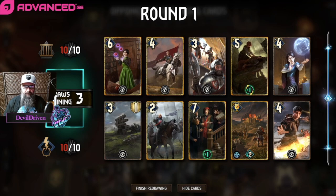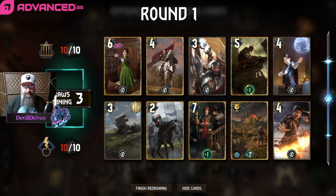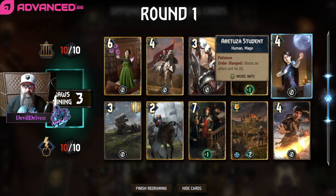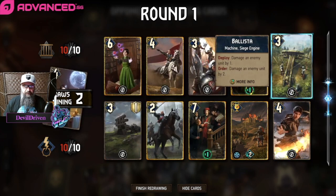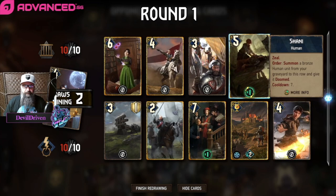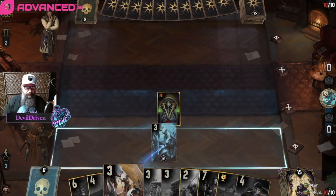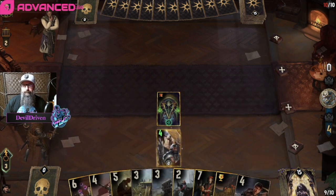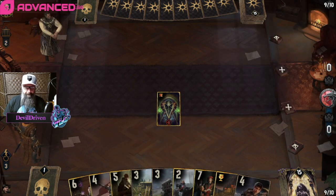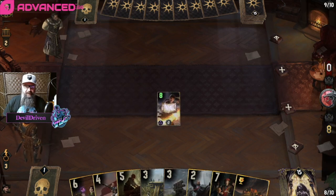Do we play the siege round one, or do we save it for the bleed? I guess we keep the guard — we want to have these. We could pull one with the tallest. Okay, drop — well, he's gonna pull these out of the graveyard too, that's the only bad thing. Boy, this hand is so gold. I guess we leave it there. So we go here, then we go student — okay, that's fine.